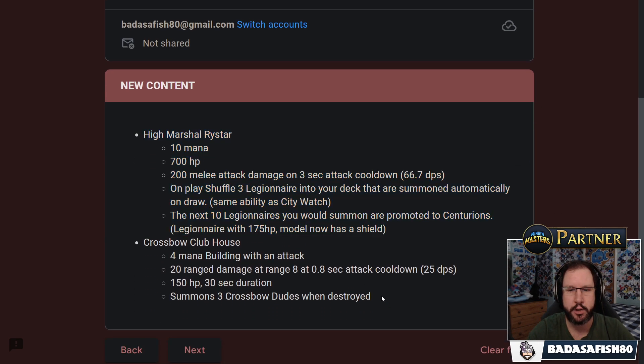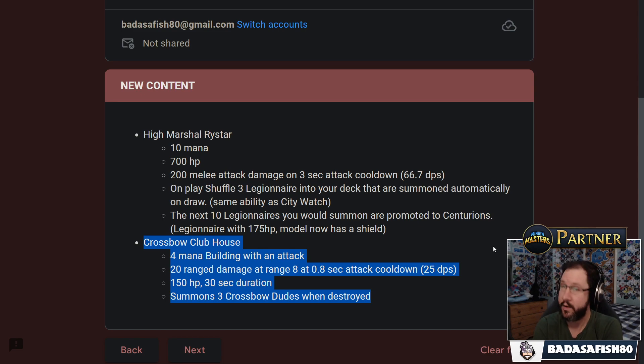The second new card is a building called the Crossbow Clubhouse. It's a 4 mana building with an attack, and when it dies it summons 3 Crossbow dudes. It has 150 health and lasts for 30 seconds, dealing 20 range damage at range 8 with a 0.8 second attack cooldown — so 25 DPS. Not too shabby. It attacks quickly, meaning it's going to be good against Horde, and it does drop those Crossbow dudes, so it has extra potential to take bridges. Those are the two new cards.